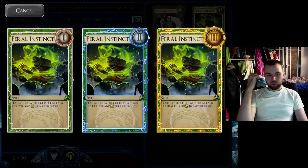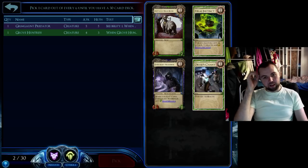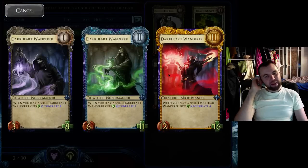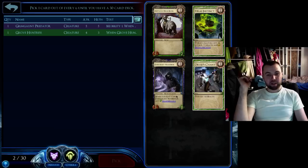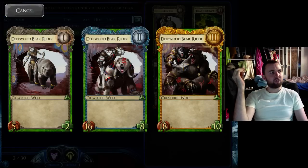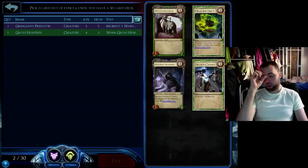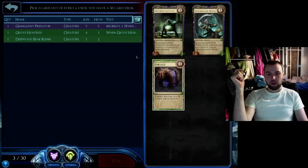Feral Instinct can win you the game at the very end — it can give a creature breakthrough, which can do that last little bit of damage you need. It's a nice card I try to grab at least one of every deck. Druid's Chant — never take that. Dark Heart Wanderer is meant to be good, but I have never managed to get it working. I always kind of throw away my whole board position trying to, because he relies on spells, and I really don't play very many spells. So for me the pick here is Deepwood. If you play him at level 2, it's like having a bonus level 3 — 16-8 is an amazing body. 18-10 is not much better so you don't want to level him up from 2 to 3 that much. Feral Instinct is a close second, but I think I'll probably see another one.